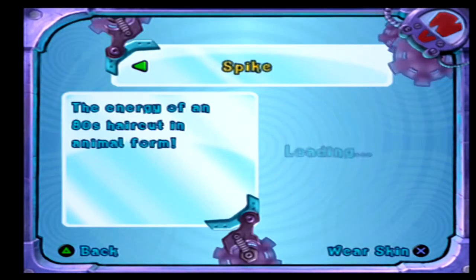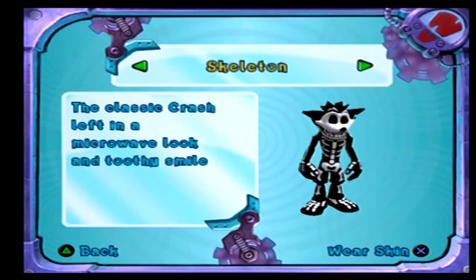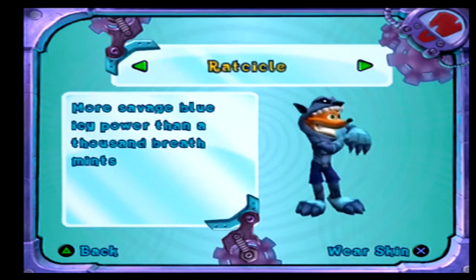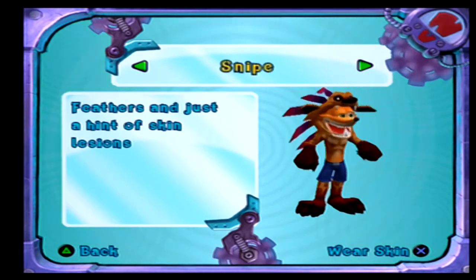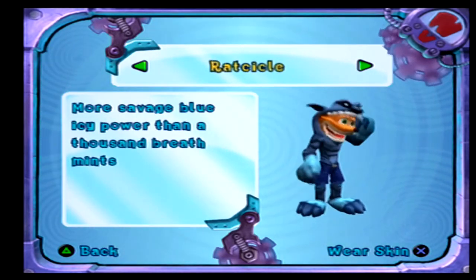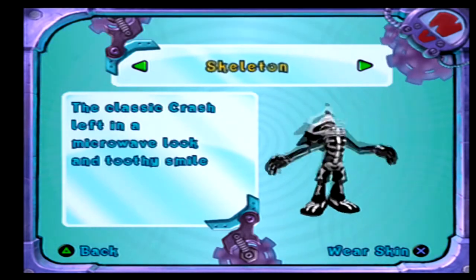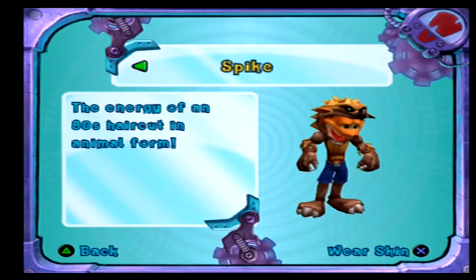Defeating the Sludge minigame gets you the Spike suit. The Spike suit has an eighties hairstyle — like a mullet thing. That's pretty funny. That about does it for everything, I think — I don't think there's anything else for me to talk about.